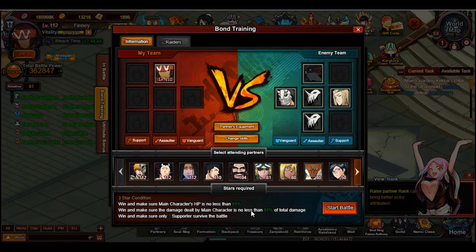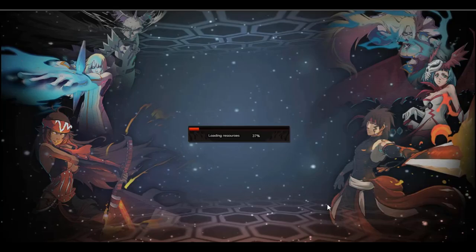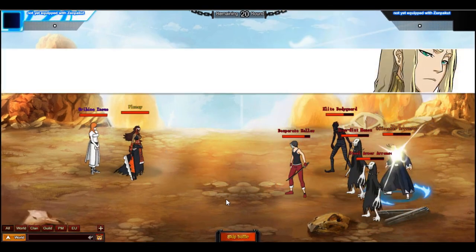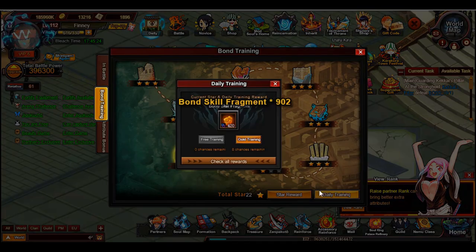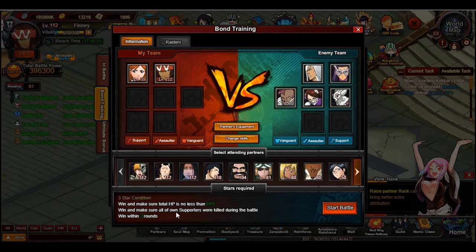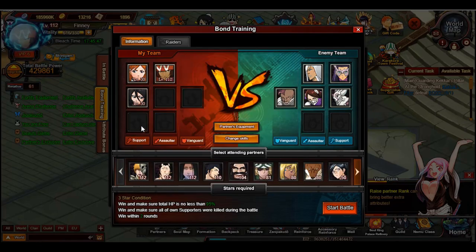The next bond: 'make sure main character's HP is no less than 95,' 'damage dealt is no less than 95% of total damage,' and 'only one supporter survives.' I don't think I can do this one either — we'll put one supporter in and see. The main character isn't even strong enough for this. Okay, I was able to clear a decent amount for now. Let me get the 22 bond thing — how much do I need, 24? The last one: 'make sure all supporters were killed during the battle within two rounds.'